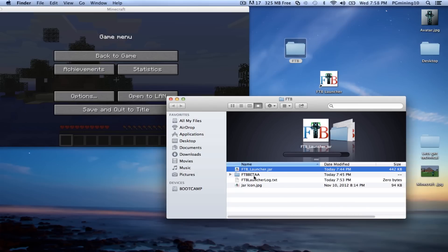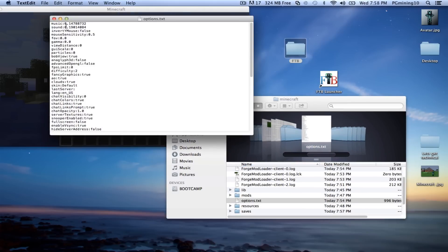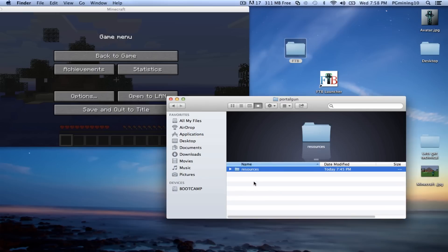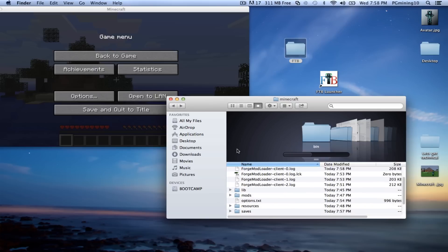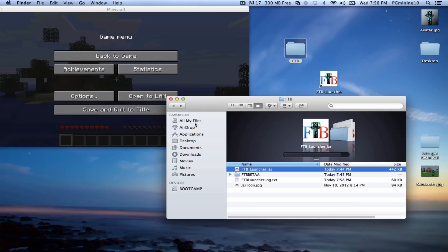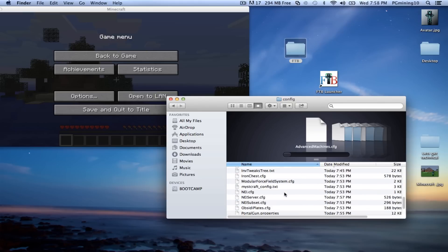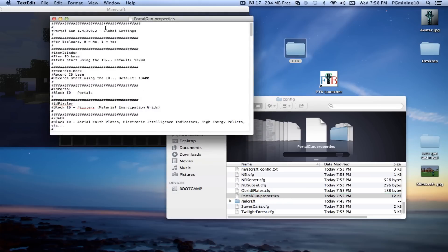As you can see, we have it open. Now let's go into FTB Beta, then open Minecraft. The way you would actually change the config for this mod is not in options — you'd go into mods and then portal gun, but the config file is not there anymore. The mod developers put it in the Minecraft config folder. So go: FTB Beta, then Minecraft, then config. Scroll down until you get to the P's and you'll find portal gun dot properties.